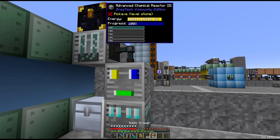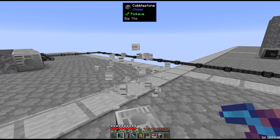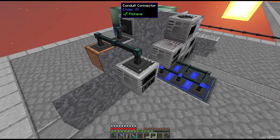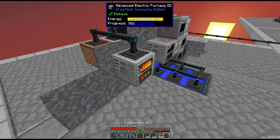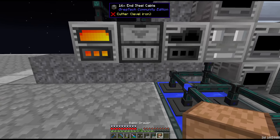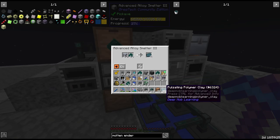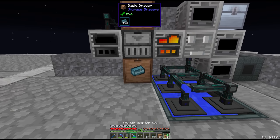From here we send the resonant clathrates into an electric furnace, the last of our machines. Some conduit is sufficient for this stage. This gives us pulsating dust which we want to buffer. Using the same robot arm trick to avoid overfilling the machine, keep exact at 64 pulsating dust. Let's move these drawers around with the controller in the middle - one drawer for pulsating dust and one for pulsating polymer clay - both locked with max storage upgrades.